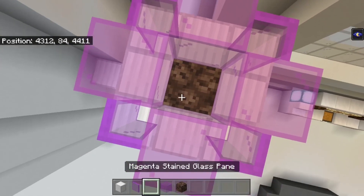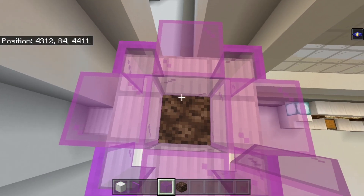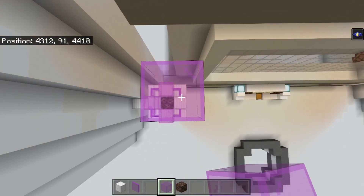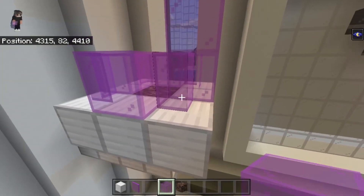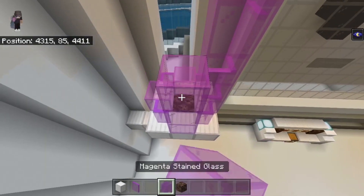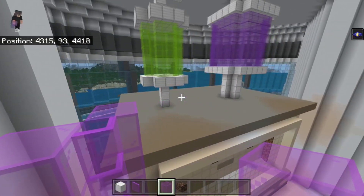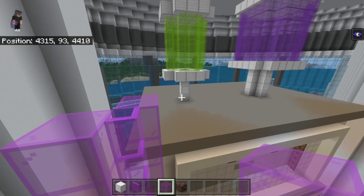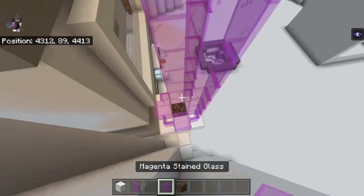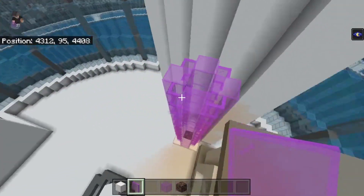We are going to build this up 11 blocks: one, two, three, four, five, six, seven, eight, nine, ten, eleven. Then do the same on the other side. Build up the glass panes in the corners and the glass blocks in the middle until you eventually have something that looks like this.